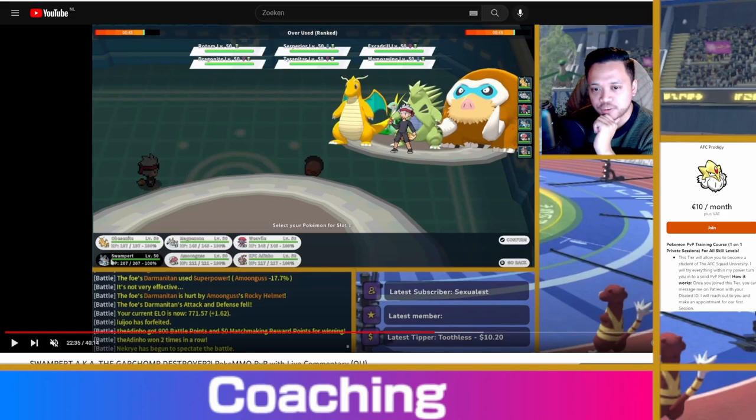Okay guys, this is one of my battles from a while back. I'm on the left side, my opponent is on the right. I have Dragonite, Magnezone, Weavile, Swampert, Amoonguss, and Mandibuzz. My opponent has Rotom-Wash, Serperior, Excadrill, Dragonite, Tyranitar, and Mamoswine.